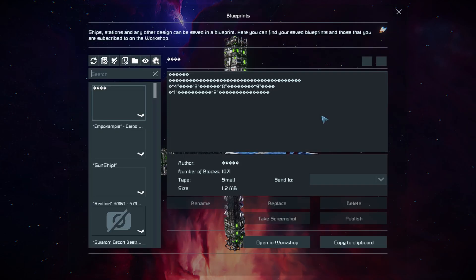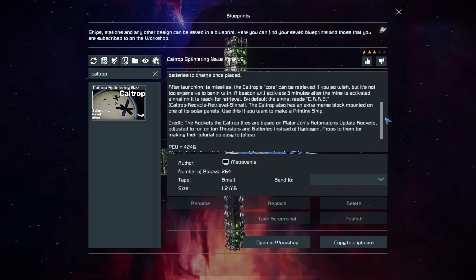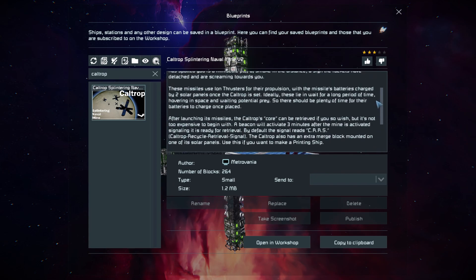Pressing F10 and finding this in the spawn menu, the Caltrop is 264 small blocks, using no DLC packs and no mods. There's a lot of information about it, including all the important stuff of how it works, the three-minute activation timer for the beacon, and the PCU block count and a few other bits of detail.